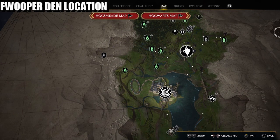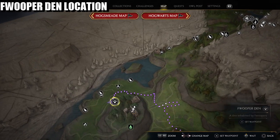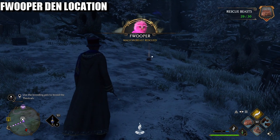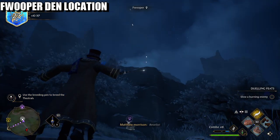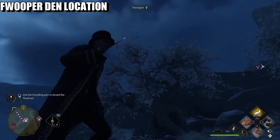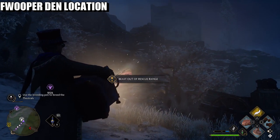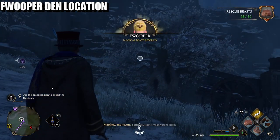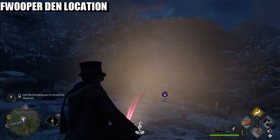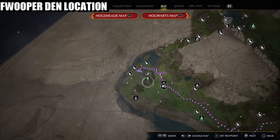Up next are going to be the Fwoopers. If you want to head over down to Rockwood Castle - you've all been here, so just make sure you get the fast travel - on the opposite side of the castle there's a Fwooper den. Make sure you just get a female and a male. We've got one there - there's a female. We need a female. I think we've got a male. That's a female right there. The location is at Rockwood Castle.